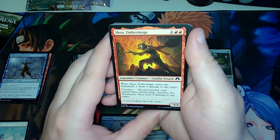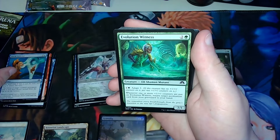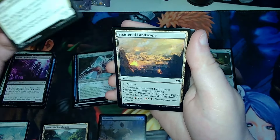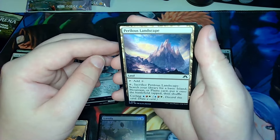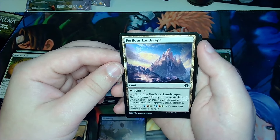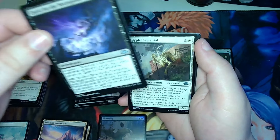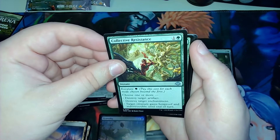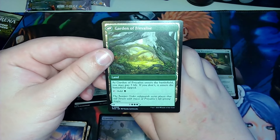Pack two: a legendary goblin — Skoa Ember Mage. Deem Inferior, Evolution Witness, Cammy of Jealous Thirst, Airy Auxiliary, a land — Shattered Landscape — and another land, Perilous Landscape, so it appears you can get more than one. Quest for the Necropolis — that's an uncommon. Glyph Elemental, Collective Resistance, and a flip card — Disciple of Freilis, which flips into the Garden of Freilis — or rather you can play one or the other.